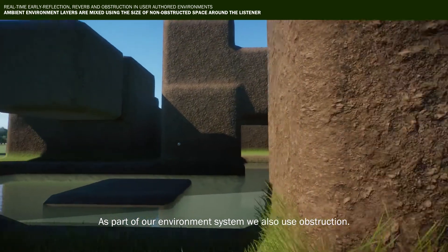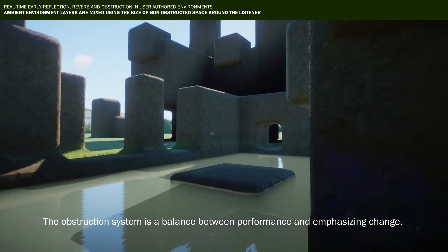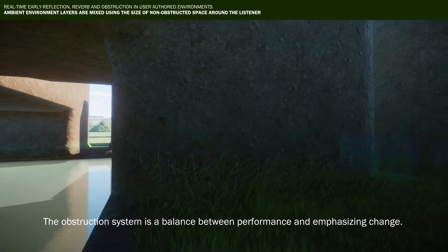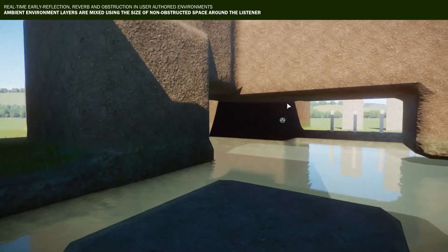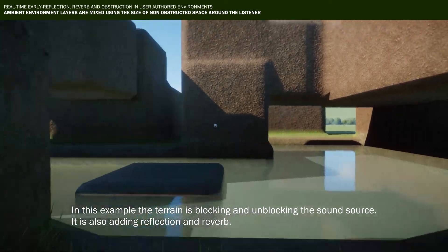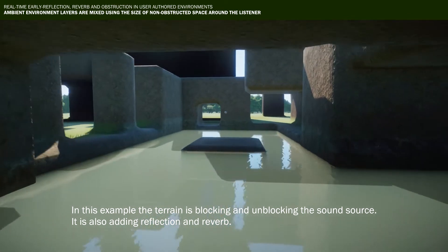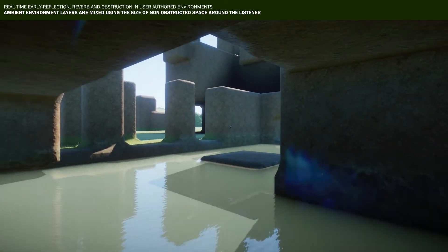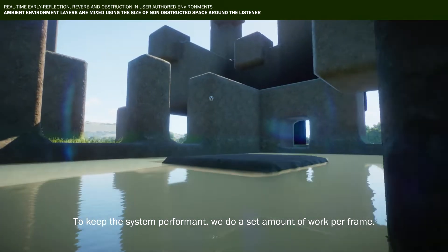As a part of our environment system, we also use obstruction. The obstruction system is a balance between performing and improving things. In this example, the terrain is blocking and unblocking the boundaries. We are adding reflection and reverb. To keep the system performance, we do a set amount of work per frame.